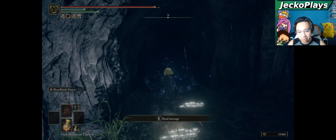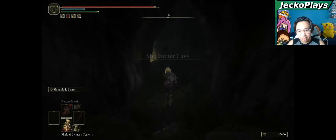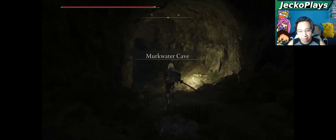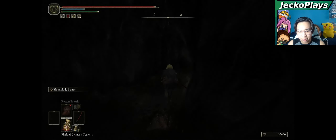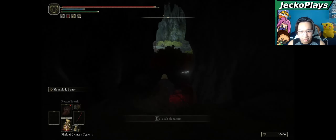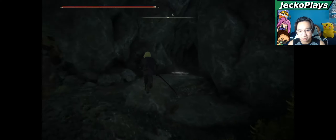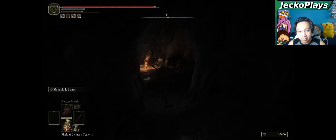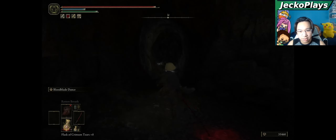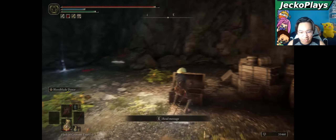After that, head down into the Murkwater Cave. Light the bonfire grace if you'd like — you can even summon people here. Simply run straight through; don't worry about any of the traps on the floor, they just alert the enemies. Make a right and run down, and there will be a boss fog right here. Go through the boss fog and open the chest.